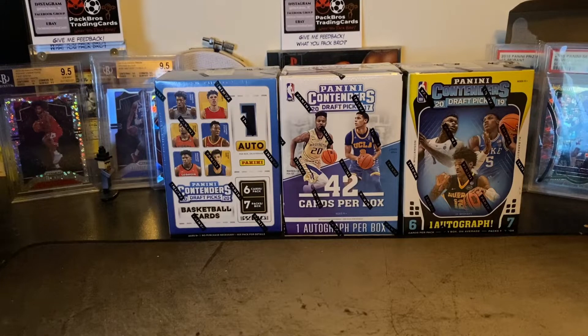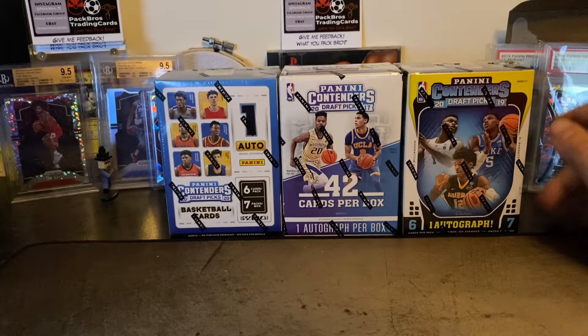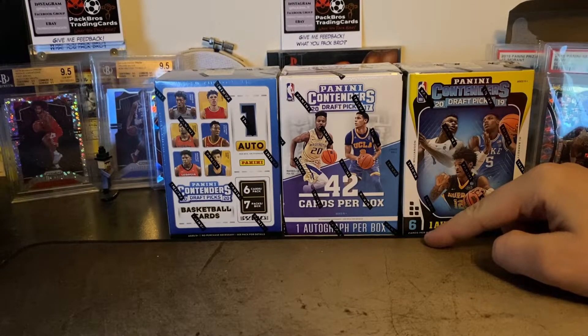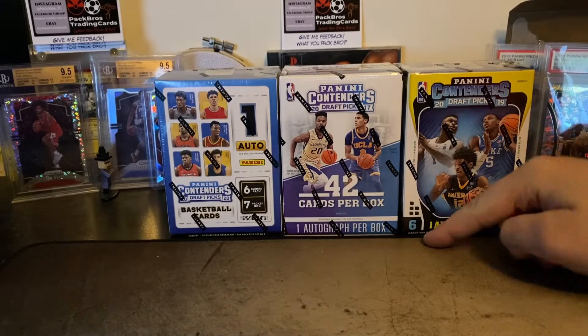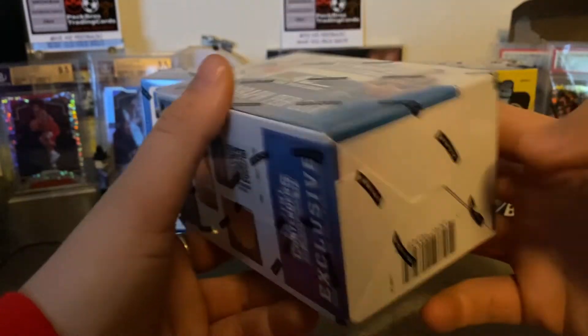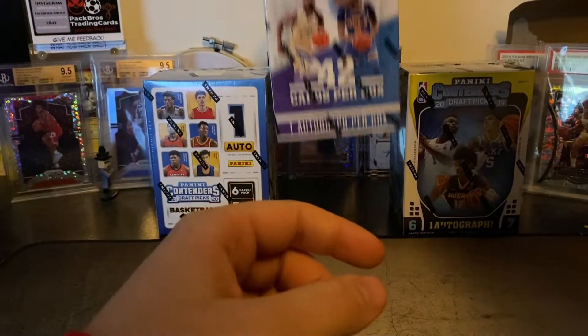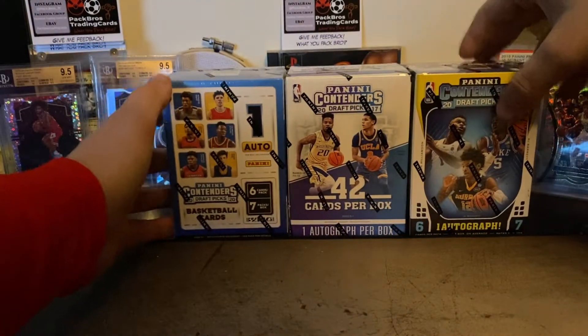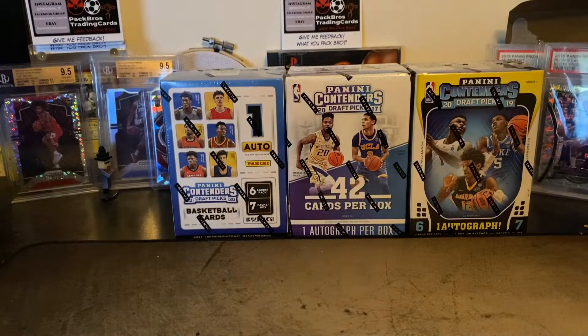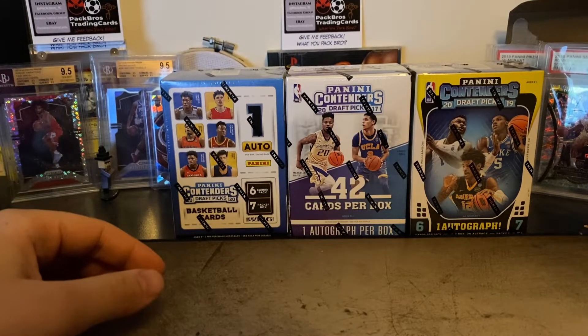For now, this video is opening up a draft picks box. I've got three boxes here. On the far right we got Ja Morant and Zion rookie year, which is 2019. We got 2017 which is Lonzo, so I'll pretty much only really want a Lonzo auto from there. These all contain at least one autograph and some cool other cards. They are all Panini Contenders, probably the top product for draft picks. And then on the far left we got this year just gone, which is Ant Man and LaMelo.